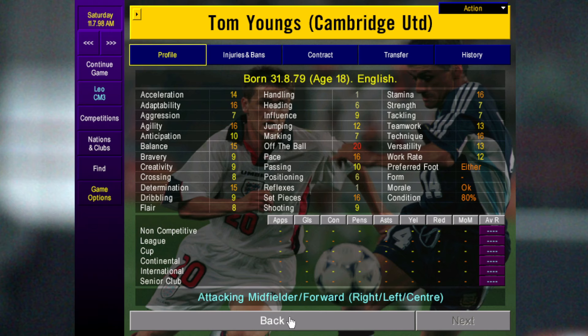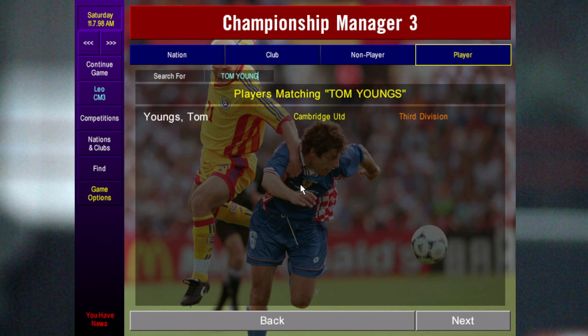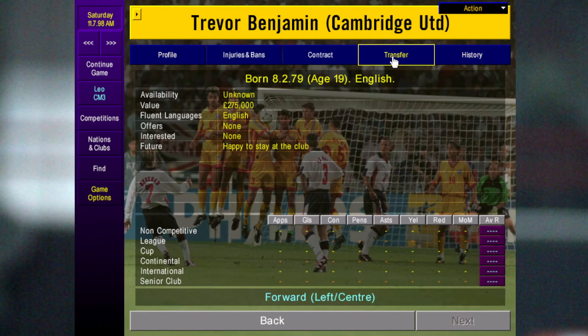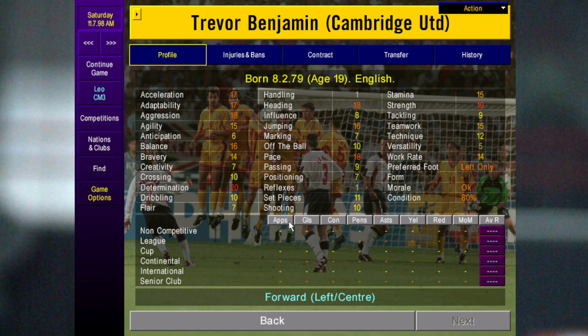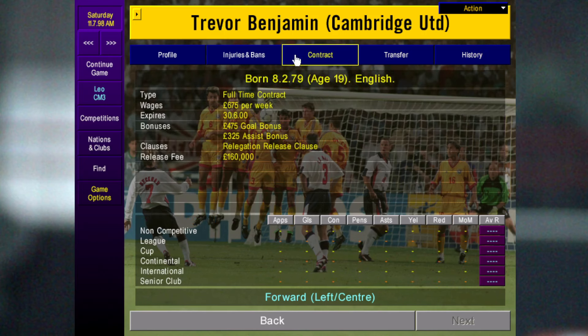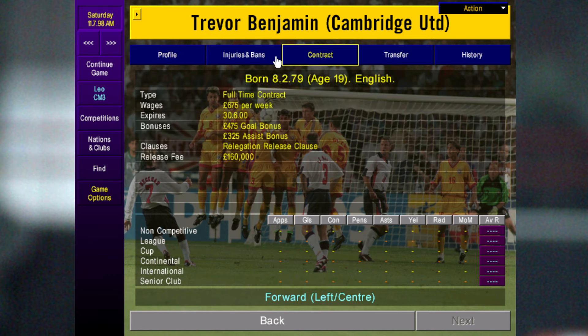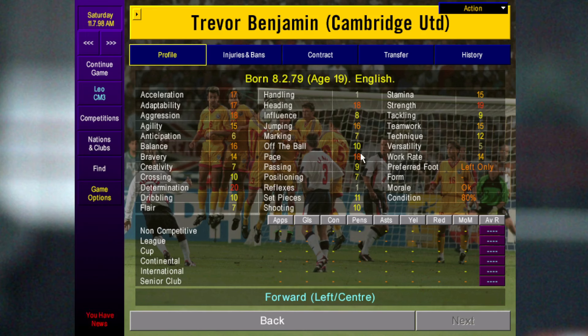He becomes one of the best players on the game. The next one's a big lump up top called Trevor Benjamin. He starts at 275k so he's quite difficult to attain unless you're one of the top division teams. But he's always worth putting on the shortlist in case he gets unhappy, and you can see with his attributes he's just an awesome target man/defensive forward.